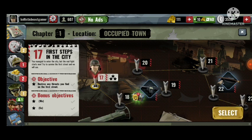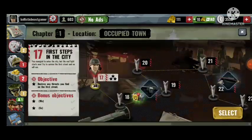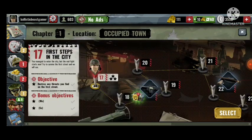First Steps in the City — you managed to enter the city but the real fight starts now, try to survive the first street. Okay guys, that is it for this video. We finally liberated the village, the beach, the airport, and now we are in the city to liberate the town — we'll do that in the next episode. We learned about Jacob Cruz, the strongest member of the Nazi SS. Thank you very much for watching — like, share with friends and relatives, subscribe to my channel. Take care everyone, bye bye!